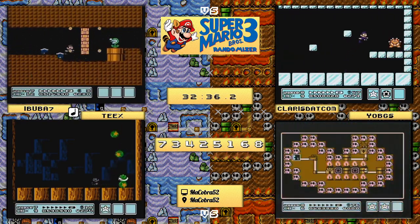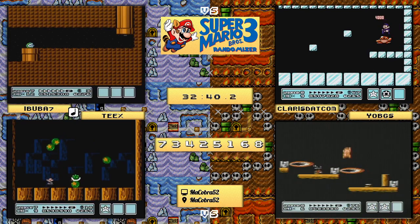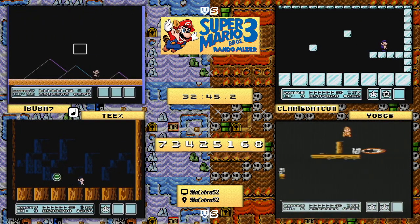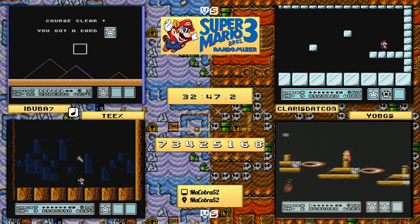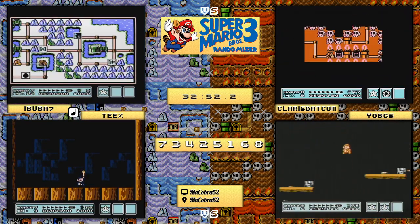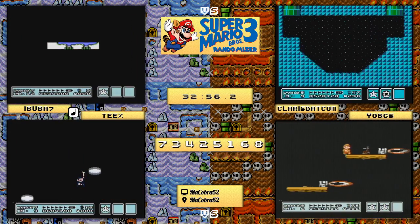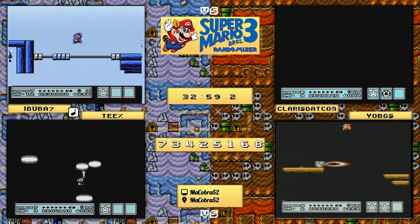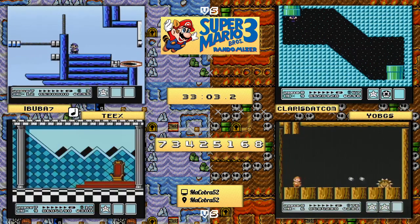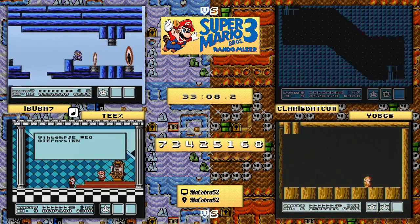Boom Boom takes three shots as always - he's on a ledge at this point, but we know how to jump and that is going to be the end of Boom Boom. Now all four runners are dialing it in. Both yo_bgs and claris.com are really on their way and on pace to taking down Bowser. Meanwhile teeks is going to be joining in world eight to see if he can get lucky - he's going to have to play some very lucky routes to get a chance at this Bowser takedown.